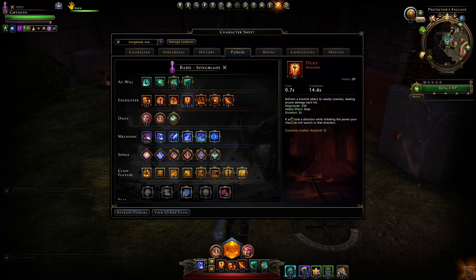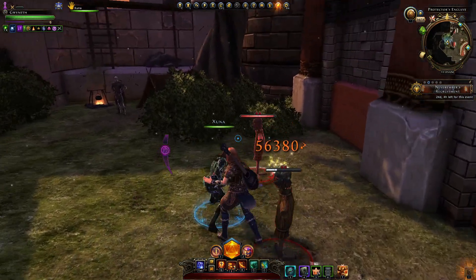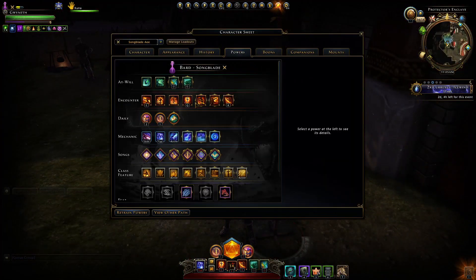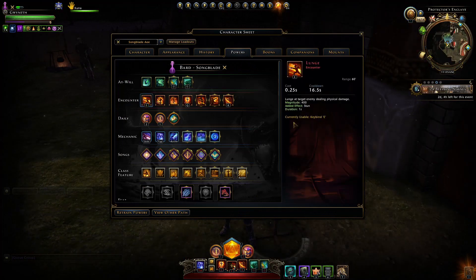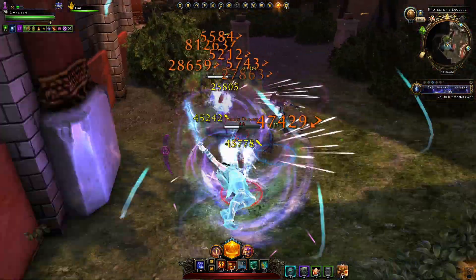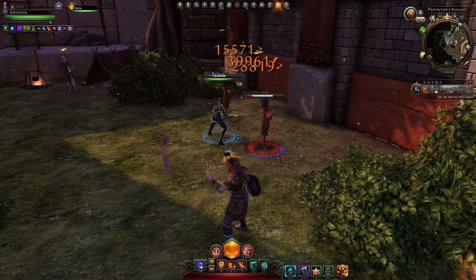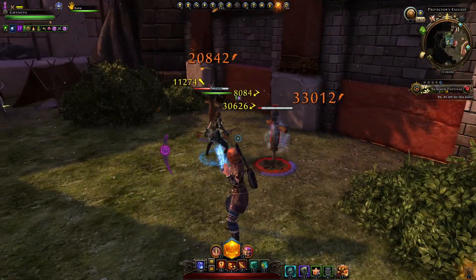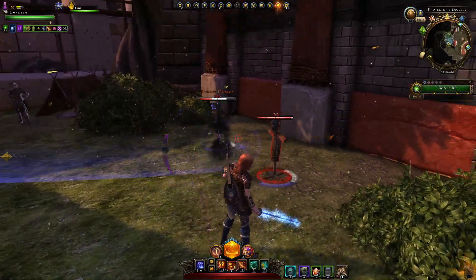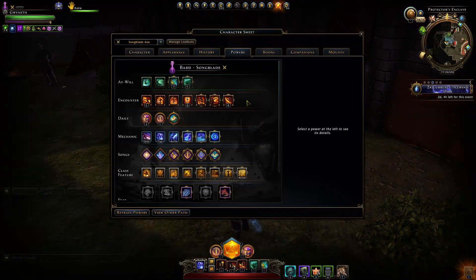I'm also using Lunge just to close the gap — it's a 60-foot distance lunge you can use from quite far away. It has a high magnitude of 400 and adds a 1-second stun to interrupt the enemy. For our final AoE encounter power, I use Vault Stabito — 200 magnitude and you rush forward through your enemies. You also have the ability to jump and cast it without moving, dealing damage as if you went through them — a neat trick if you don't want to end up on the other side.